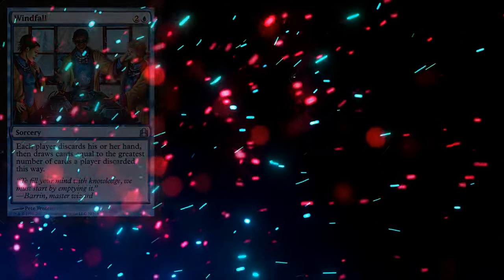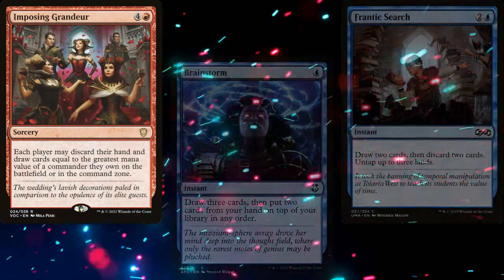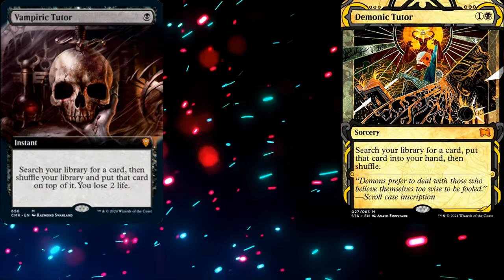To dig through our deck, we've got Windfall, Rhystic Study, Frantic Search, Imposing Grandeur, Brainstorm, Wheel of Misfortune, Pull from Tomorrow, and Siphon Mind. For tutors, we're running Demonic Tutor, Vampiric Tutor, and Mystical Tutor.